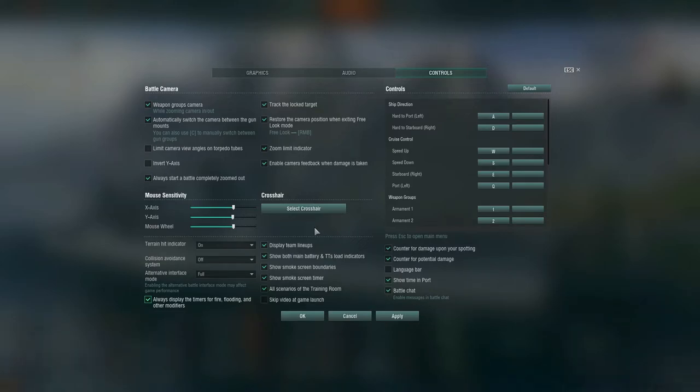I like seeing both teams' lineups. Show both main battery and torpedo tube load indicators — those little bars above your consumables, we want those on. Show smoke screen boundaries — yes, especially if you want to know where to keep your ship in the smoke screen. If you have this off it's a guessing game. Your ship becomes visible in a smoke screen if the center of the ship exits it — even if your bow or stern are sticking out, you're still concealed. It's the midpoint that matters.